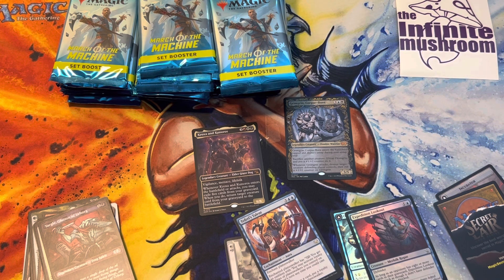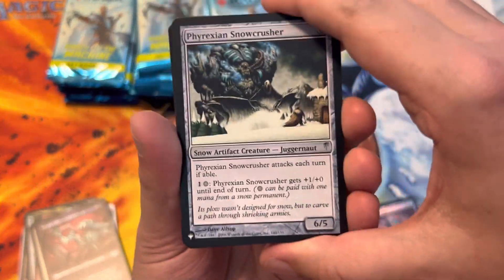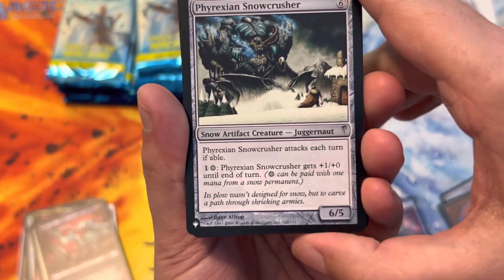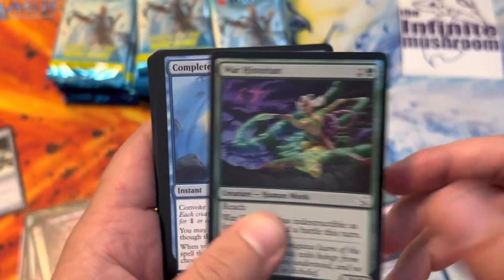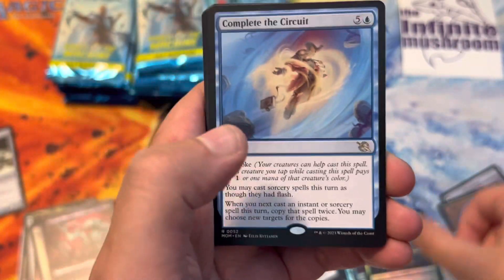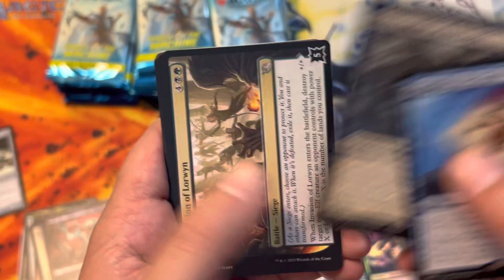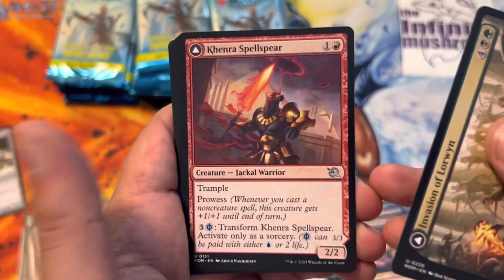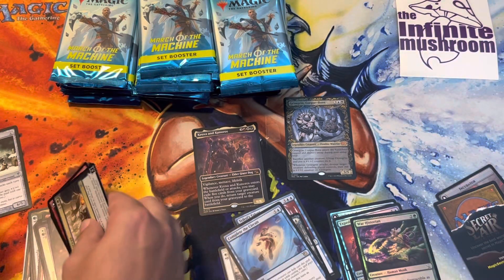This one doesn't want to open - must mean it's something good. Hey, list hit! Phyrexian Snow Crusher - Snow Artifact Creature. War Historian for the foil. Complete the Circuit for the first rare. Emery for the Multiverse Legend. Invasion of Lurwyn. We'll go through the commons a little bit faster since we've already opened a good amount of this set.